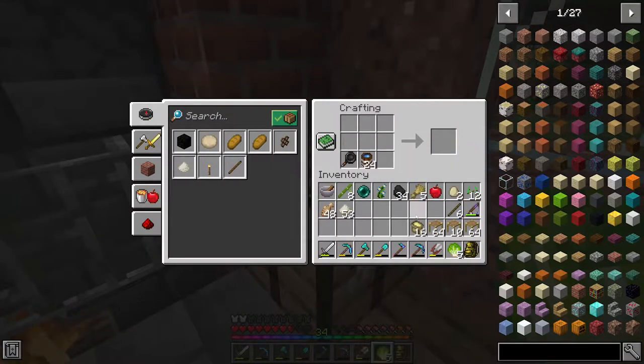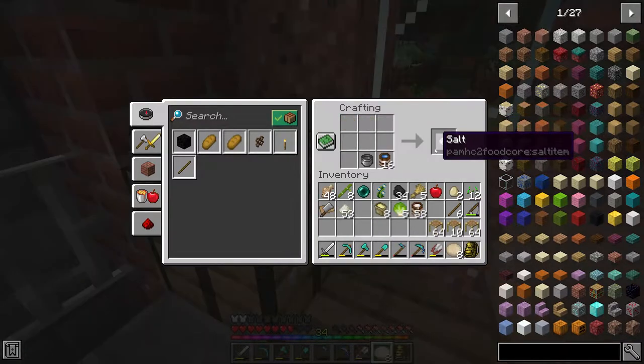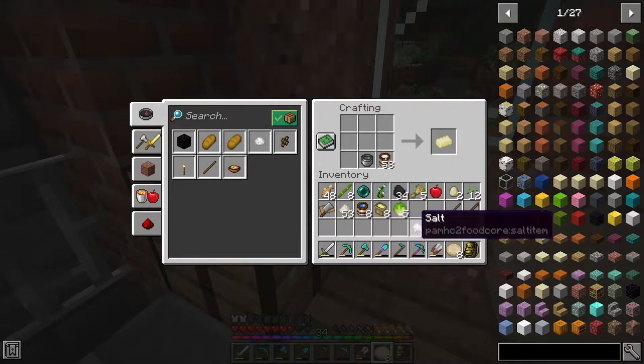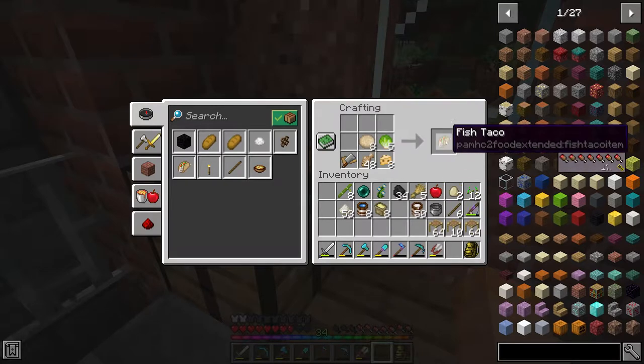Then I think it's water and corn. Let's make eight tortillas. Then I believe we need the cutting board and some lettuce. Oh, I need cheese. I know that we need salt to make cheese, and then we make it in the pot. Yes we do. And now fish tacos.